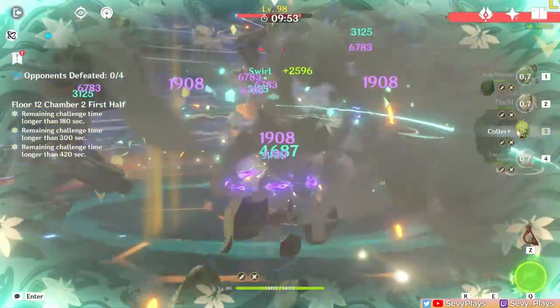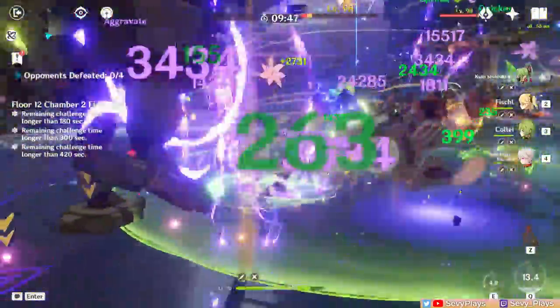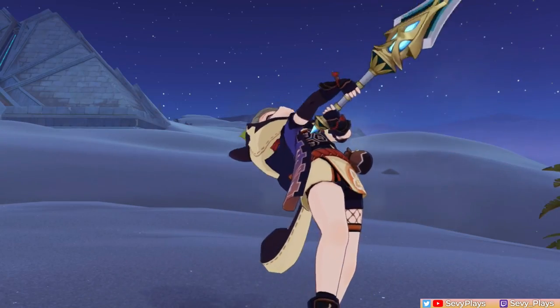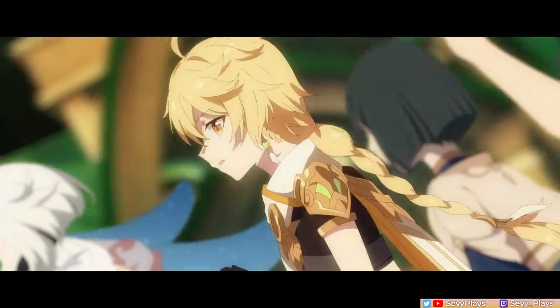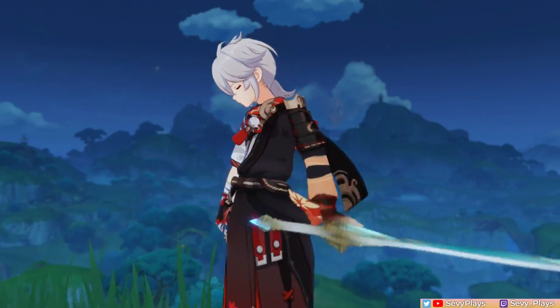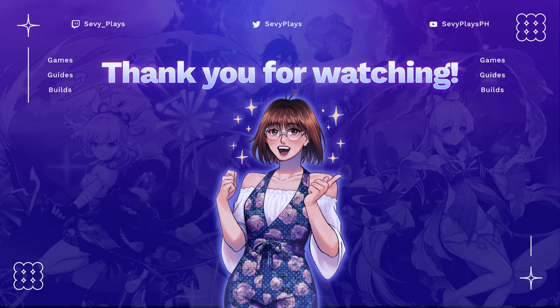All in all, these weapons are decent and interesting, combining offensive and support utilities that are best on units that really want to stack high EM. I wouldn't say they're crazy must-pulls, especially since they're up against tough competition, but they are nice to have if you were lucky enough. It's likely we'll have more units down the line with kits that can best maximize this weapon series' potential as Hoyo releases more characters with EM-focused playstyles. That's going to be all for this video, everyone. If you're able to pull them, let me know what you think about the weapons down in the comments. If you enjoyed this video, don't forget to leave a like, consider subscribing to my channel if you haven't already, and I will see you all soon. Take care!